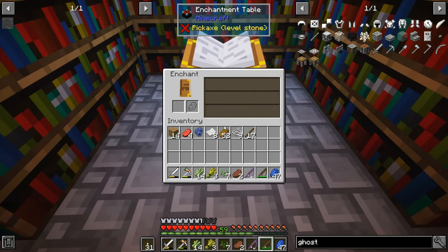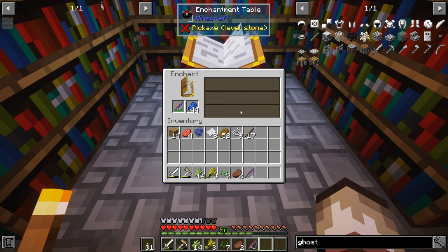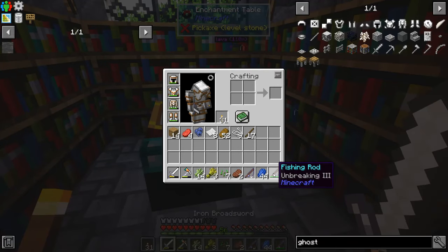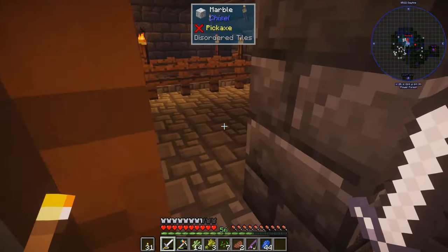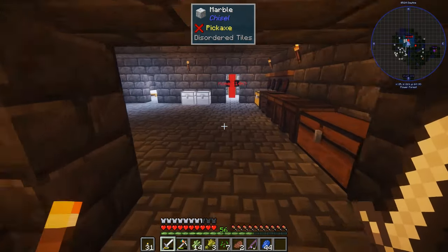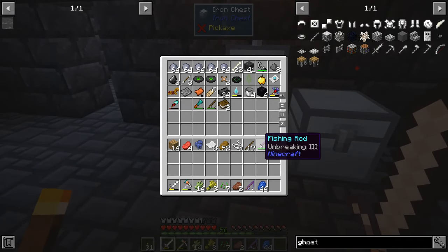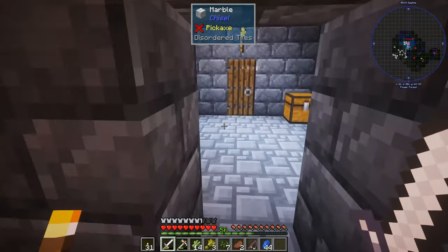Let's take the fishing rod and see — we have tons of XP levels. Drop that in there. Unbreaking 3 and... what did we get? Oh we just got Unbreaking 3, that's it. Come on, I want better than that. Oh well — at least we got a couple of fishing poles with Unbreaking. This one has Luck of the Sea so hopefully we catch some stuff.